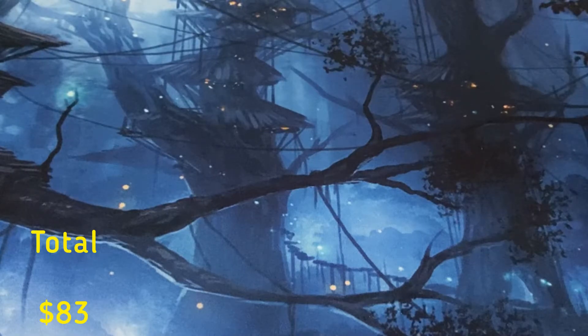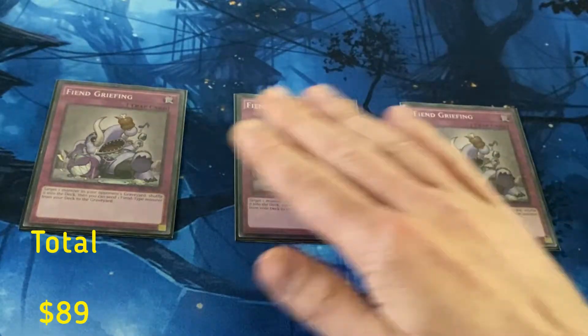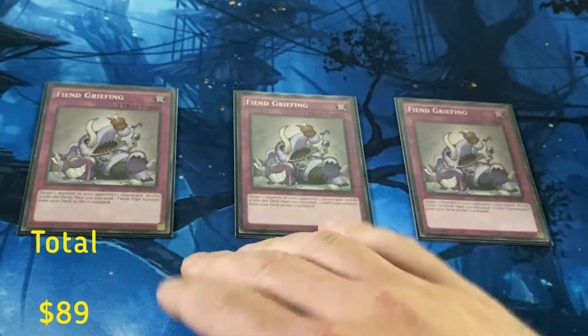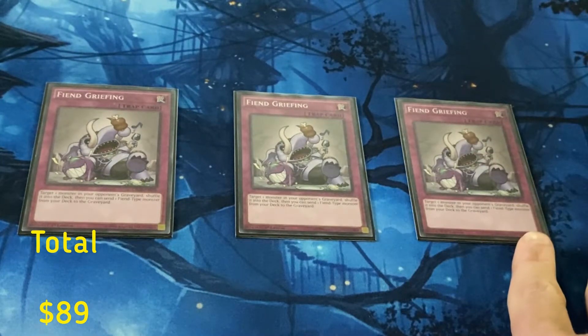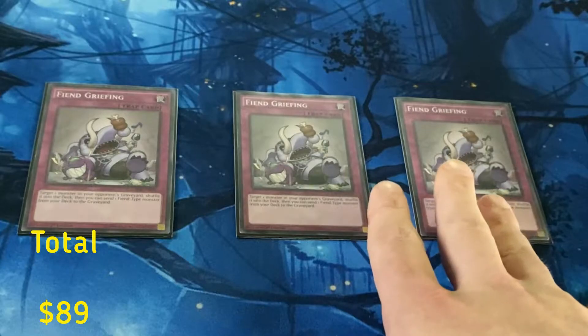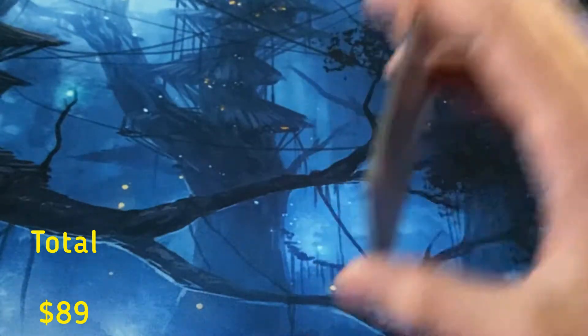I play three Fiend Griefing. This is definitely a card I want to see in my opening hand — it's another form of interruption or a way to throw Scarm into the grave. Sometimes I don't want Beatrice to do that depending on my starting board. Sometimes I want disruption with Fafnir, sometimes I want Scarm in the grave to set up big plays next turn. Essentially you're playing six because of Trap Trick — three Fiend Griefing is a perfect BA card.